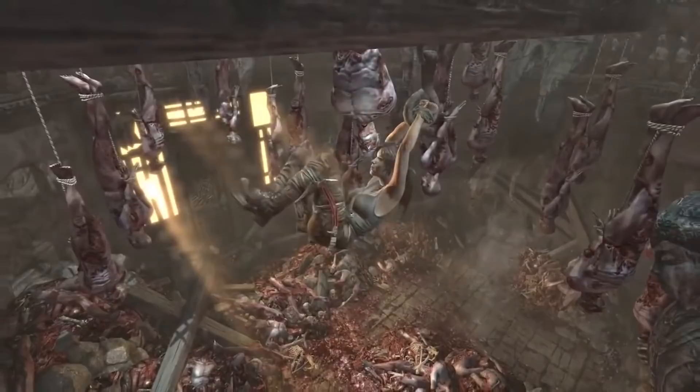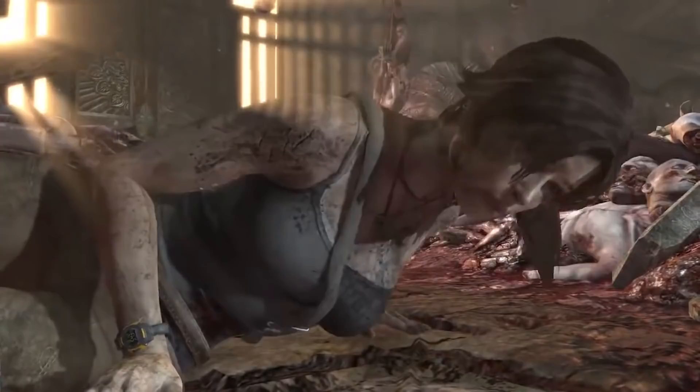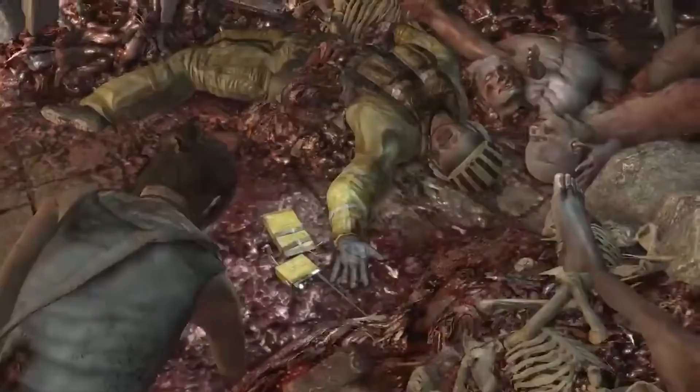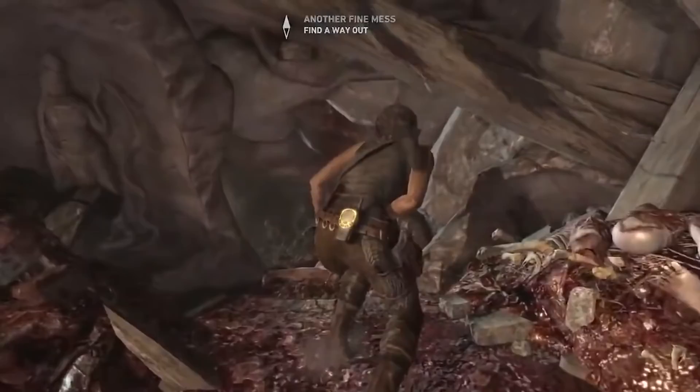Now we introduce the big scary bad guy and Lara's hanging from meat hooks again. So far Lara's just been fighting the sort of militarized cult formed by other shipwreck survivors over the decades. Now we're introducing a more ancient threat that is guarding the secrets of the island — she won't be able to see them quite yet but she'll get plenty of hints and glimpses. That's the parachute guy we were trying to rescue — that didn't go so well. This room cannot be pleasant. This whole island is very unpleasant.